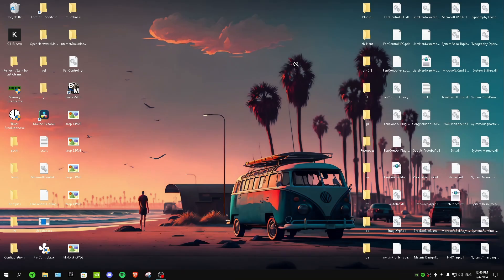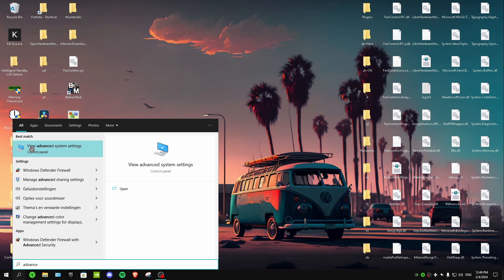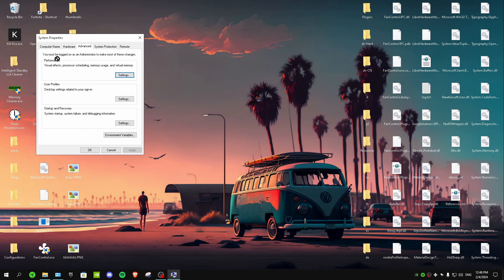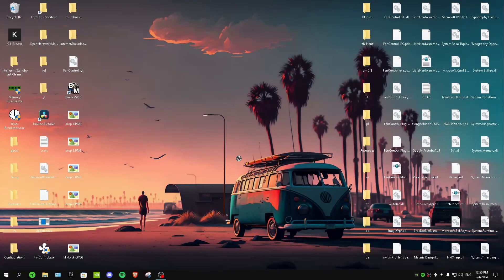Next is another really important setting that's going to make your PC a lot faster. Go to Search and type 'Advanced System Settings', then click on it. Inside, click on Settings under Performance. Select 'Adjust for best performance' — this will make your icons and desktop look a little less polished, but it's worth it. Click Apply and OK when done.